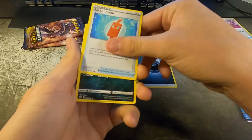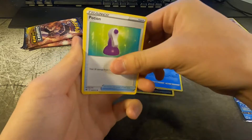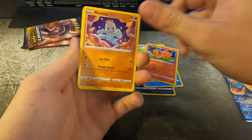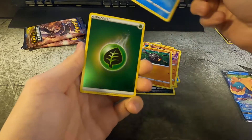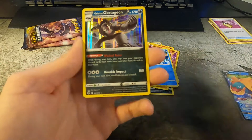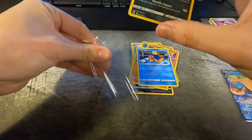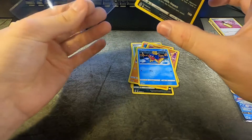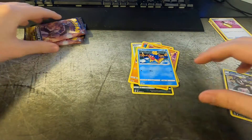Dark energy, Rotom Phone, Liepard, Sharpedo, Potion, Vulpix, Vulpix, Vulpix, Roly-Coly, Carvanha, reverse foil, Leaf Energy, and a Galarian Obstagoon holo. Pretty nice hit — not too bad. A holo and a V card out of two packs, I'll take it.